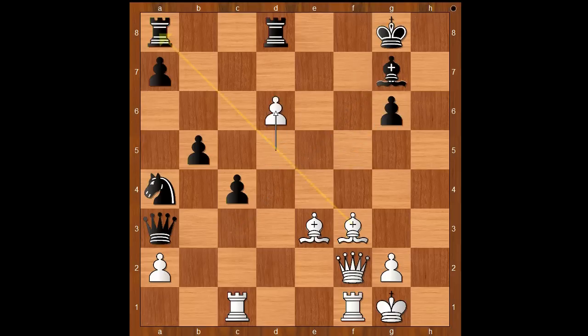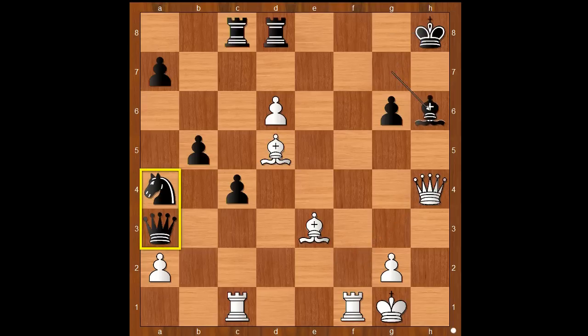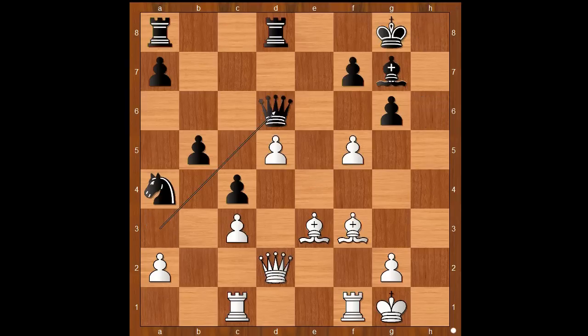Then f takes on g6, and after f takes on g6, d6 attacking the rook, and after rook from a to c8, bishop to d5 check, king to h8, queen to h4 check — black is lost after bishop to h6, queen takes on h6 checkmate.